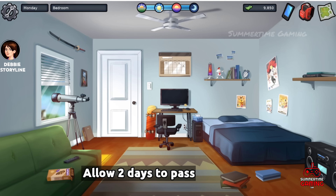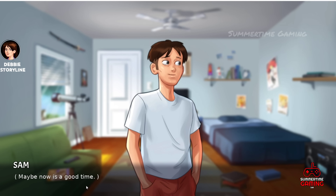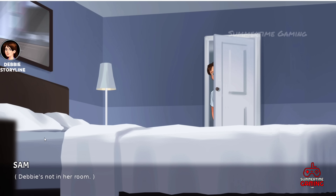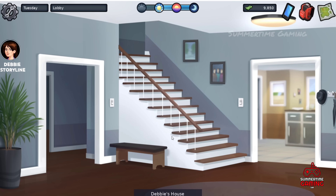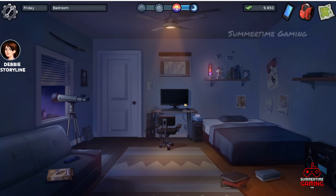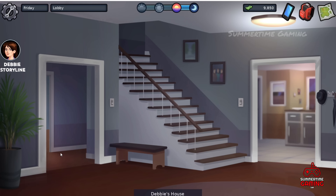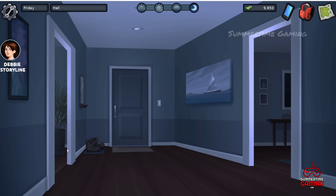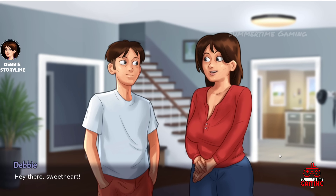Allow two days to pass. After that, the main character is thinking about the basement scene, so visit Debbie's bedroom in the morning. No one is here — click on the cupboard and take the pants. Allow two more days to pass, or until Debbie is in the lobby in the evening. She will invite us to watch a movie. Go ahead and watch the movie with Debbie.